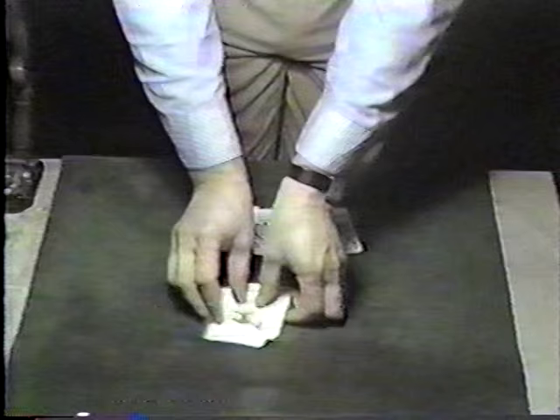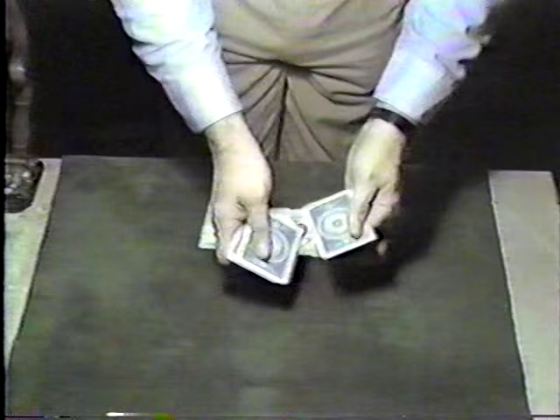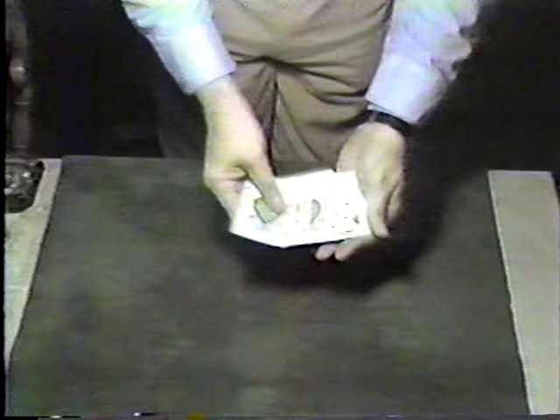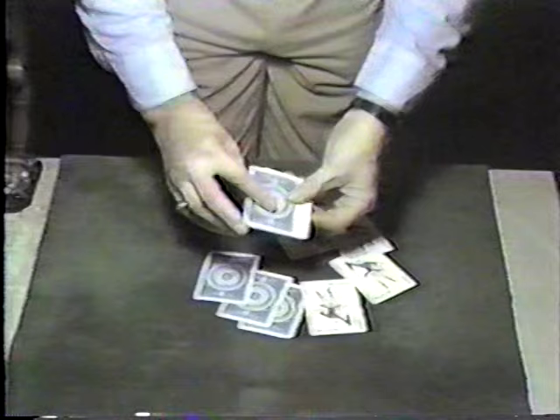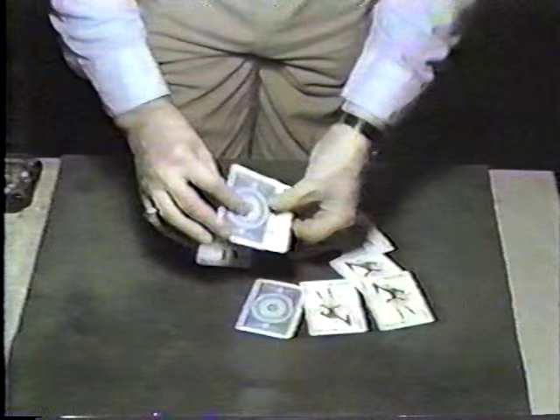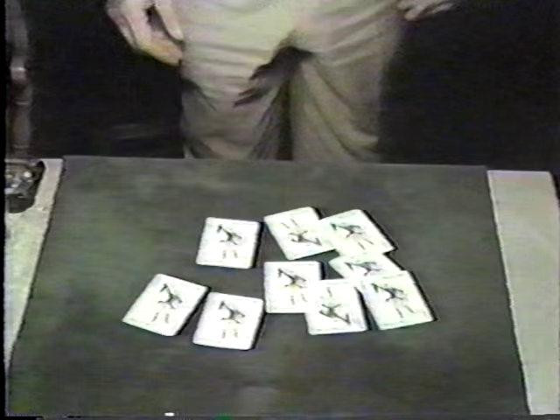Interestingly enough, not only did I print the faces, but you'll notice that I also printed the backs. You seem a bit confused. Well, do this batch a little slower. There are the four aces. I'll turn them over and lay them out here. Now remember, these are the ones that I've just printed. So if I take one of the aces — there's a joker. There's another one. There's another one. I led you down the garden path. And there's another one.